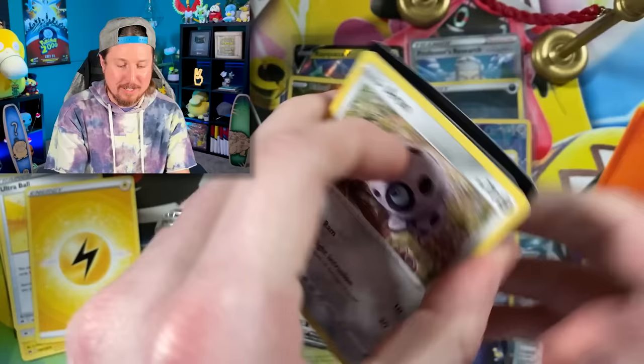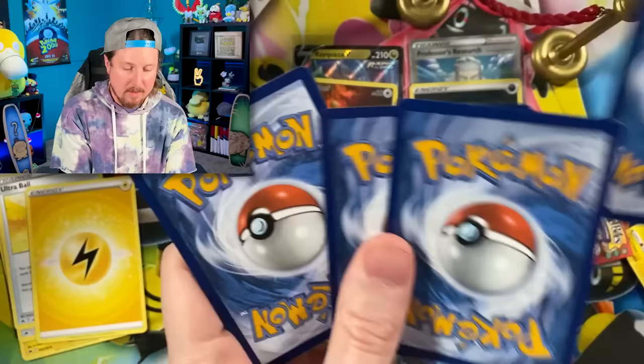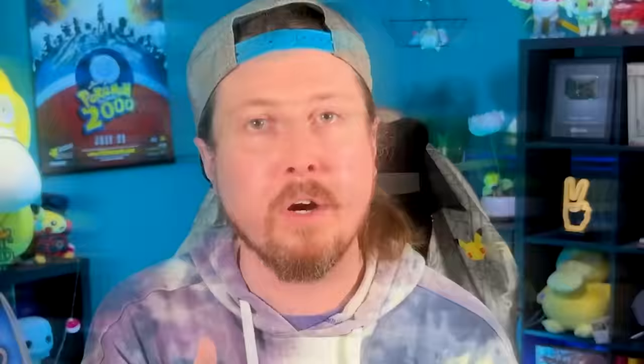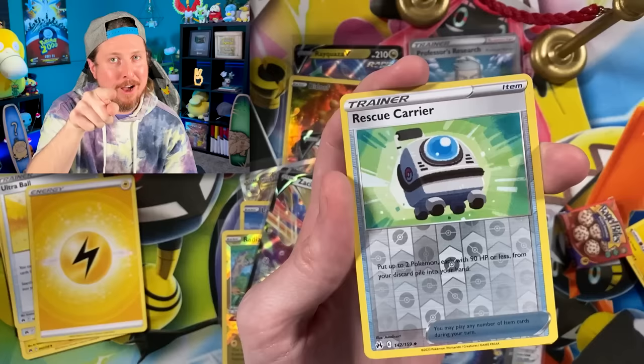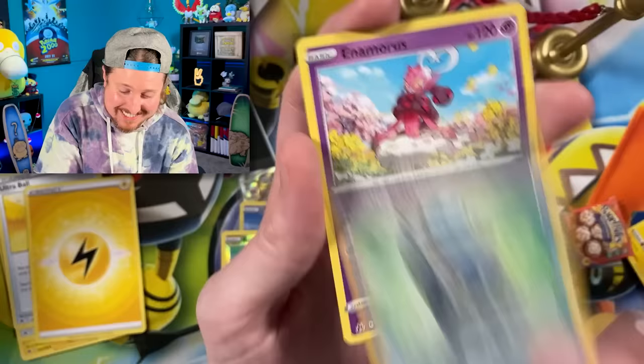Here we go. We got Aerodactyl, Raichu, Starly, Scyther, Poke Ball, Energy, Dusclops, Matagross, and Energy Switch. But if this last card is an Ultra Rare from the main part of the set that I need, you can say something nice about Ducklet. However, if it's not, you can't — those are the rules. Breaking Family, we are ending on... Oh, Enamorus — you did not ruin the party for me!